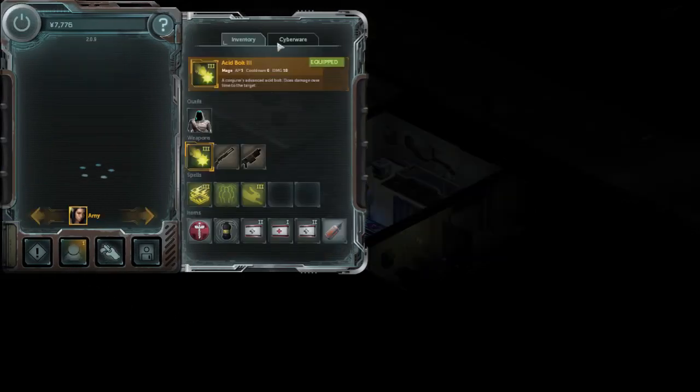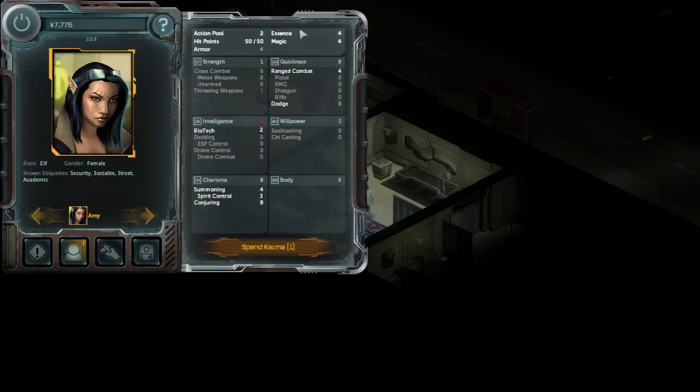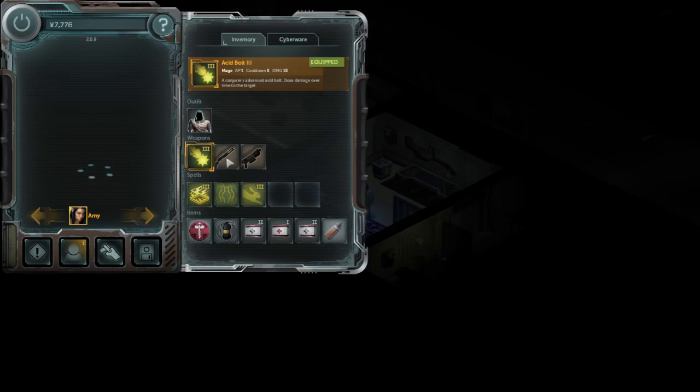So anyway, with cyberware — if you can sacrifice some spell slots or don't use spells as much, you can safely lose two or three essence. I got rid of two essence because I use these spells. The pain editor is one example — it grants willpower and costs zero essence. The barrier spell here is also interesting; it lets you place barriers and play like a trap master, which is really cool.